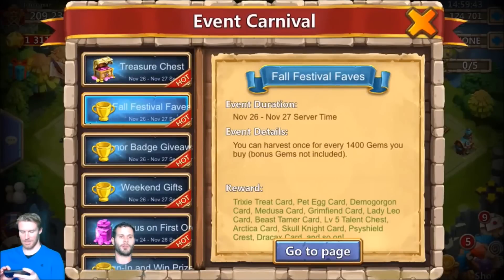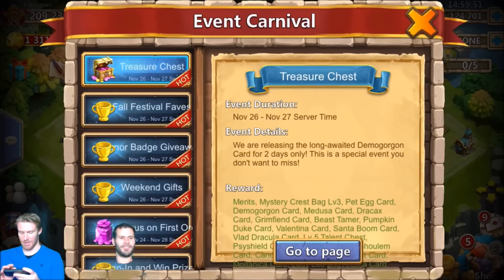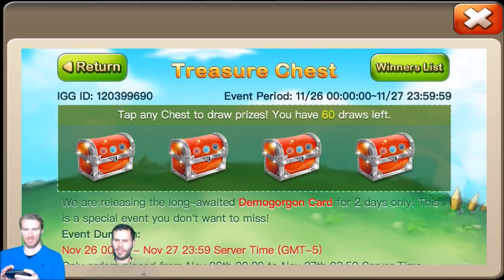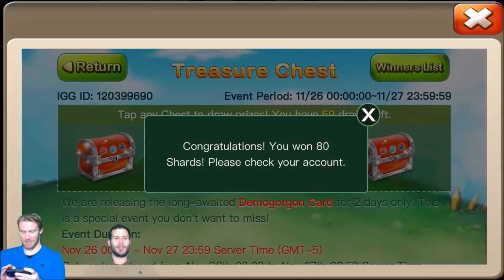Start at the top and work our way down — start with treasure chests. Come on, we gotta see a Demo Gorgon. Is there any heroes that you need? No, not until Revenue comes up. So we either need a Level 5 Talent Chest or Demo Gorgon — that's the only thing we need.